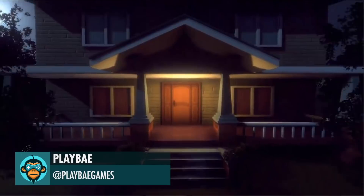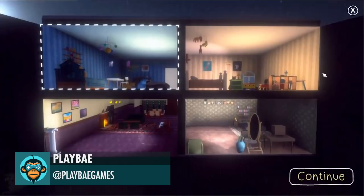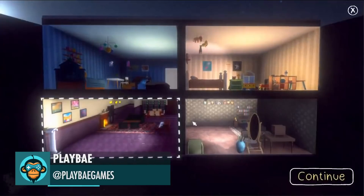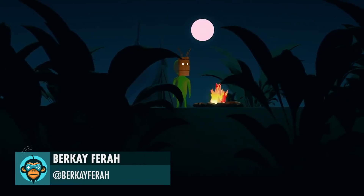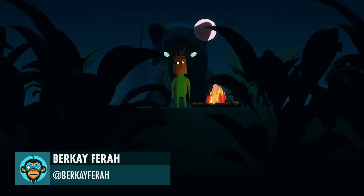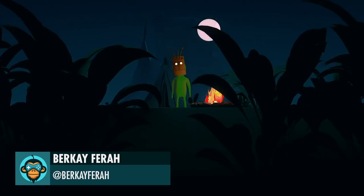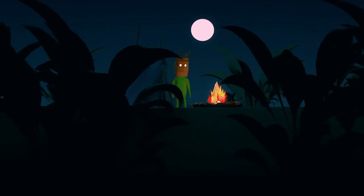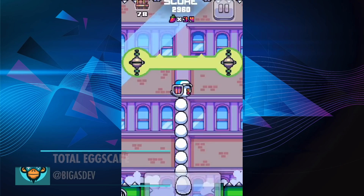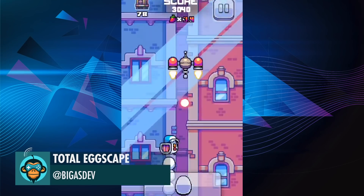Room Selection Screen by Playbay. The lovely scene where you meet a shaman to find his spiritual animal by Birke Farah. The city from Total Eggscape is certainly not cool for a chicken by Biggus.